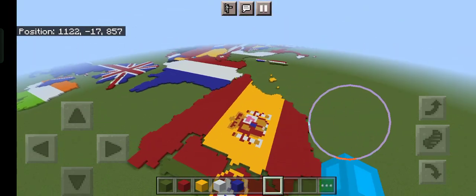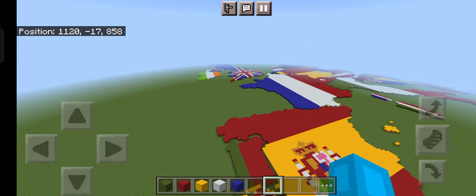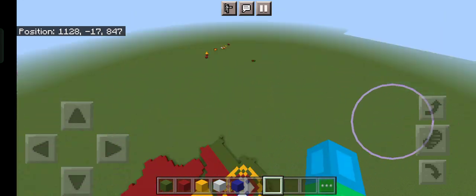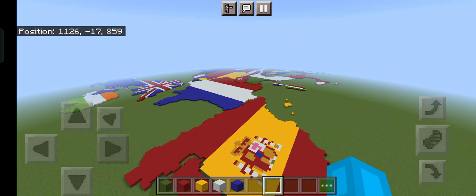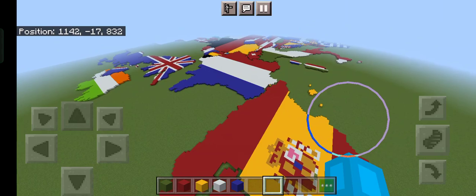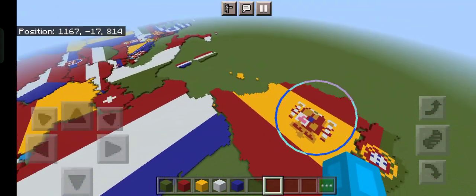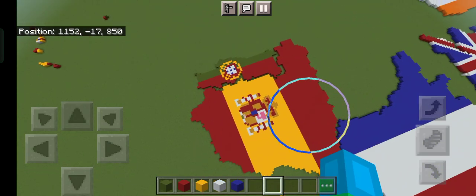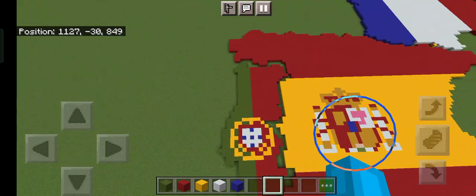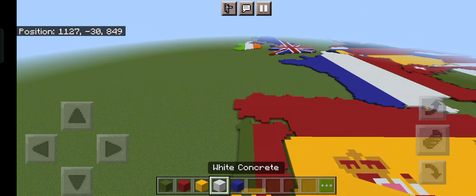Hello everyone. This is probably the first time you've ever seen me — this is literally the first episode of my series of building the entire world. This map will not have any borders because it just looks better. The first country we're building today is Portugal. The blocks you'll need are green concrete, red concrete, yellow concrete, white concrete, and blue concrete.